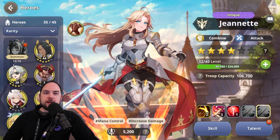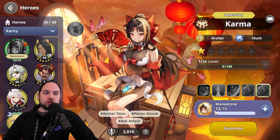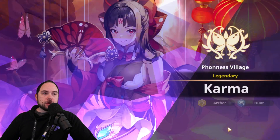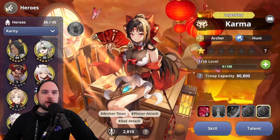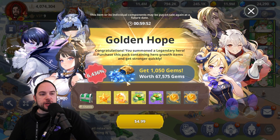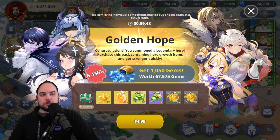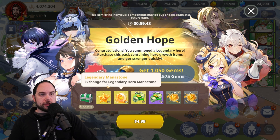There's another bundle that you'll get when you summon a legendary hero. To show you what this looks like — I have obtained Karma's mana stones, I'm going to hit summon, and she is now available. Congratulations, I've now won the hero. And boom — the golden hope pop-up. This bundle is also super high value; it lists at 6,400%, but it's really all about the stars and mana stones at the legendary quality.